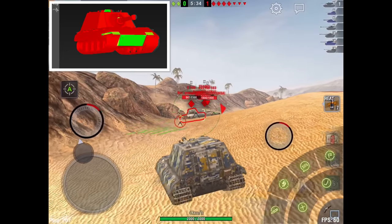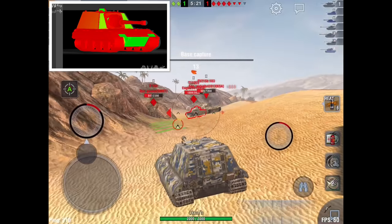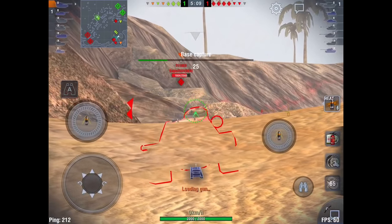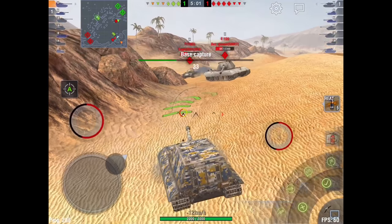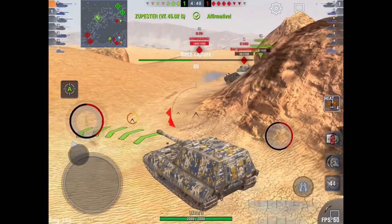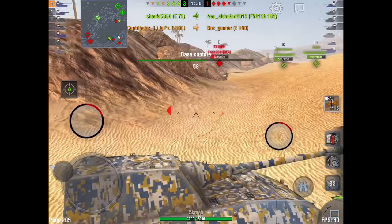Now I want to talk about angling. That inset is the Jagpanzer E100 in relation to the T110E5 or the FV215B — they've all got about the same pen. When they're looking at you with heat, if you angle about 26 degrees, you are incredibly tough to pen. I'm angling my tank the whole time until I'm ready to fire, then I turn, shoot, and angle again. Because of that, these massive T-Rex tanks cannot pen. I'm constantly giving the E100 that 26 degrees of angle until the gun is ready, and then he gets a big load of AP or heat in the side.